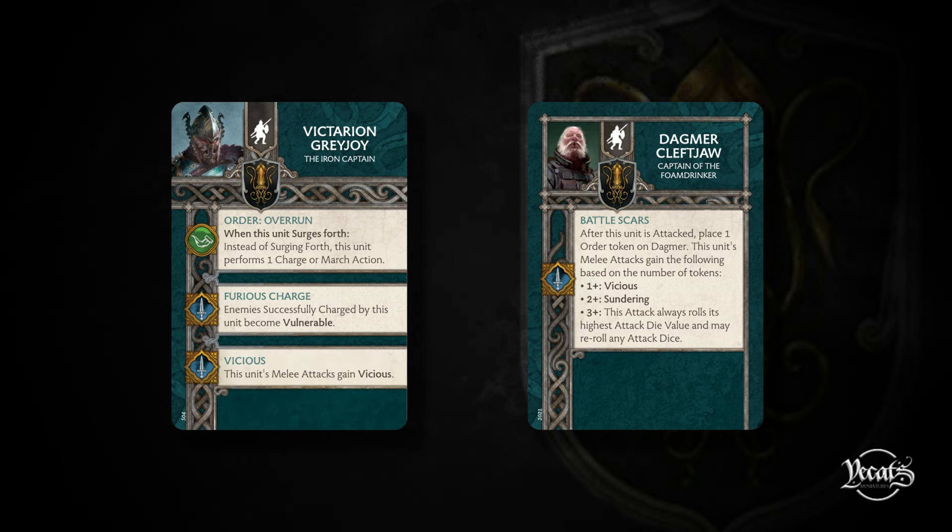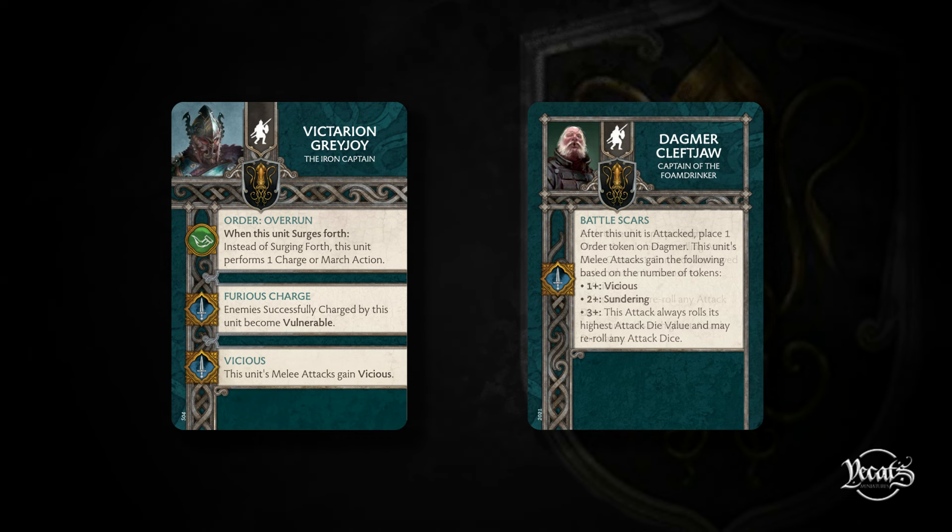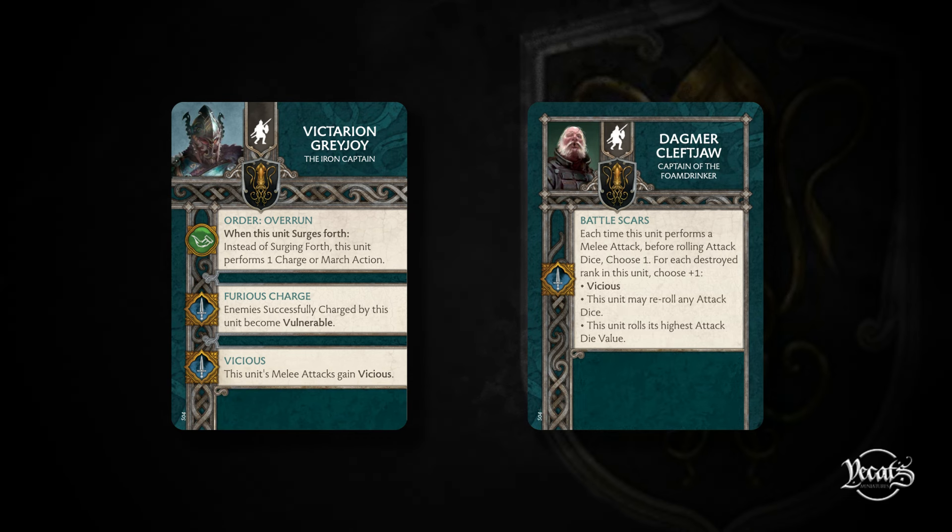Victarion will get the new version of Overrun, which now allows him to make a march action instead of a charge - either or. And Dagmar gets Battle Scars, the new version where you can choose between Vicious, highest attack die value, and re-roll attack dice. You get to choose one, and you get to choose an additional one for each destroyed rank. Both good changes that I've been very vocal about my praise for.